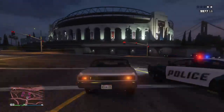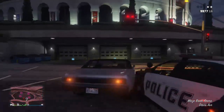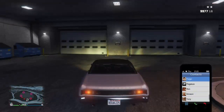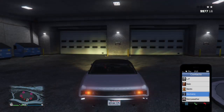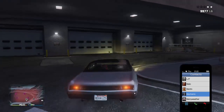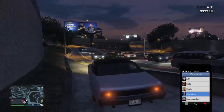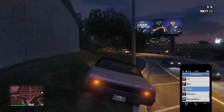Basically my party bus was in the nightclub entrance earlier, but I already moved it by putting another car into the spot where the party bus was, which pushed it over to my arena workshop.